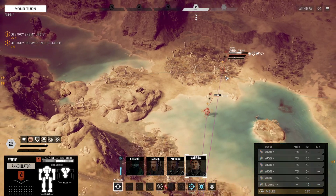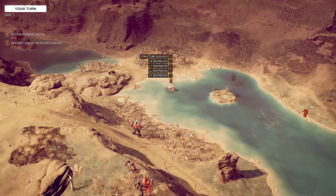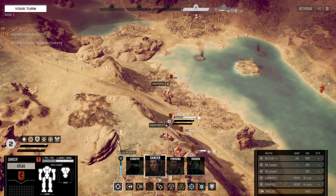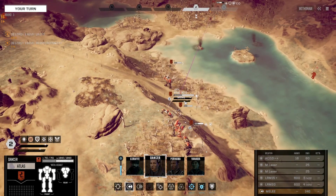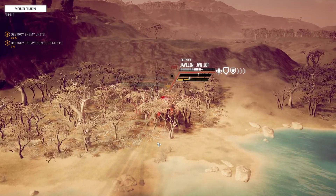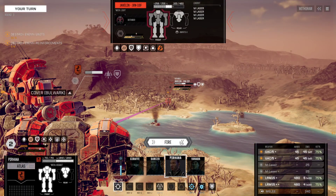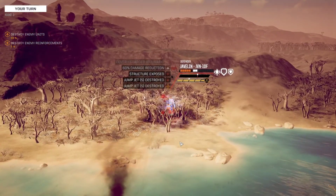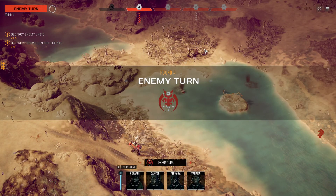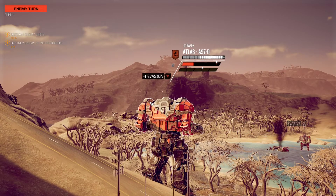The main problem with the Annihilator is it requires direct line of sight. Engaging target — we did fail to kill it but... wait, we didn't knock it down. How did that happen? We did not knock it down — that is interesting.